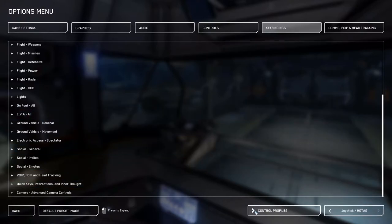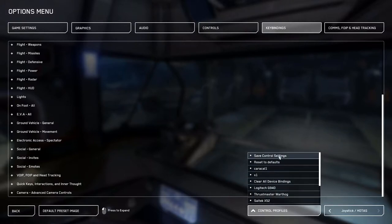When you save your configuration, go to Control Profiles, click Save Control Settings, and type in a name. My profile is called Caracal1. Every time you want to overwrite a preset, you have to click Save Control Settings again and type out the name exactly as it is. I recommend doing it regularly because sometimes you forget to plug in your stick, start the game, and the game resets the bindings. If you don't have an up-to-date save, you might have to reassign some of them. I'll also post a link to my profile in the description.